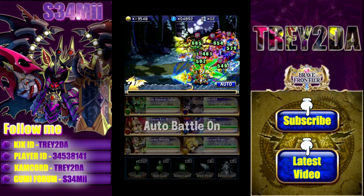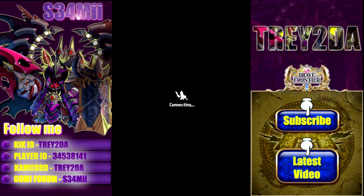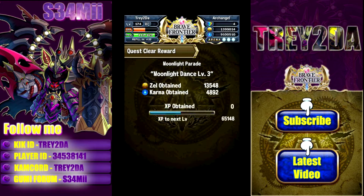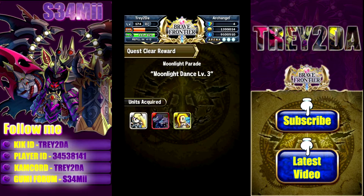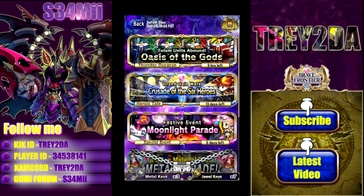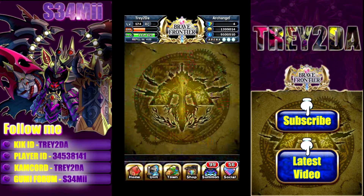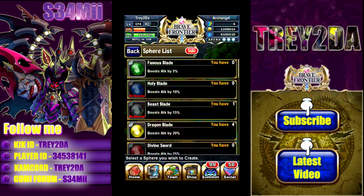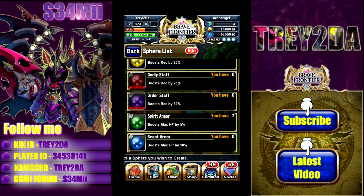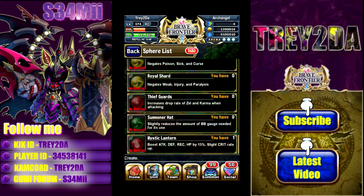Usually upon completion of the Level 3 dungeon for the first time, you will get a gem and a necessary rare synthesis material called the Undying Flame. I'll explain the purpose of that shortly. So we got our nice materials here — a couple units, Brave Birds food. You get the gem, you get the Undying Flame, and now let me show you what you'd use that for. Go to the Town, then go to Spheres.